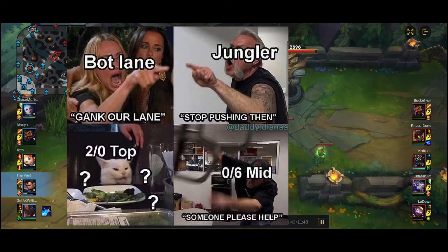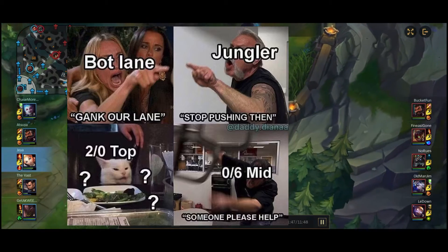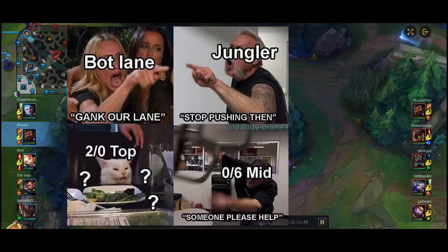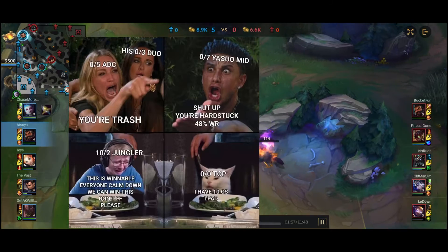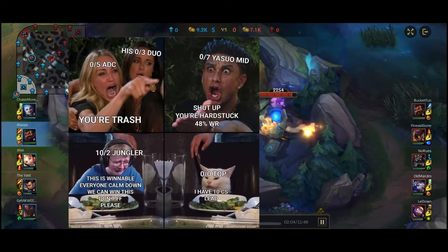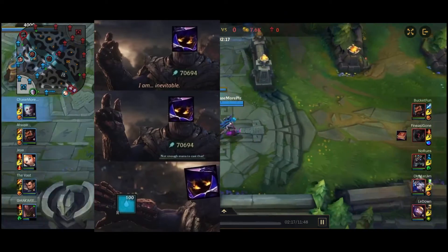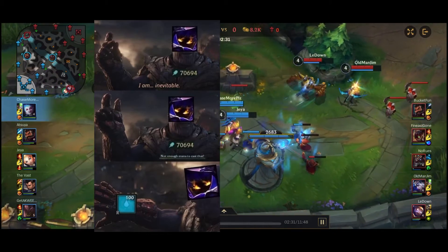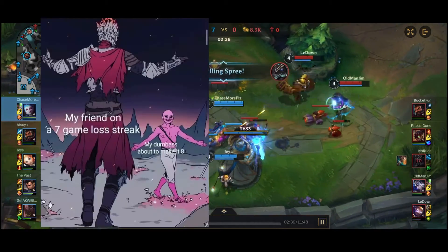There's also a rune called Loyalty, which is sort of like Guardian but different because there's only one rune tree instead of two. Loyalty means you and your ally gain armor and magic resistance when close to each other. Sweet Tooth is a rune exclusive to Wild Rift — it increases honey fruit healing and each fruit also provides a bonus.